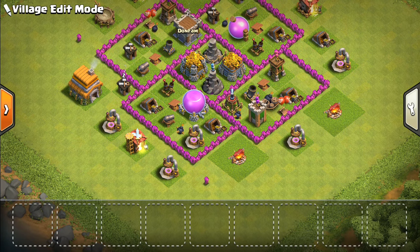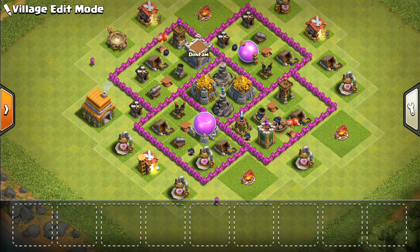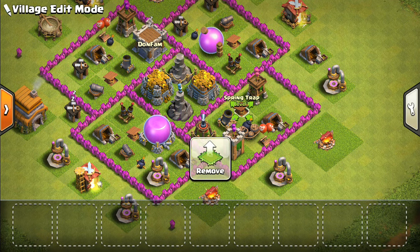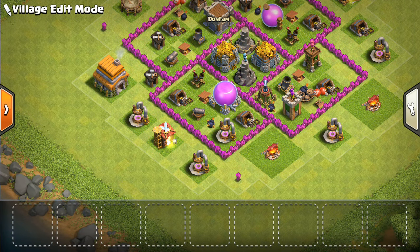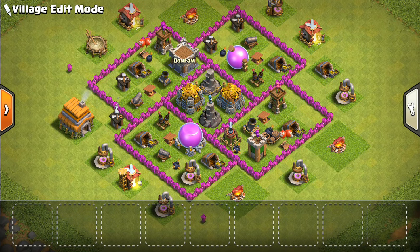The next really important thing is the trap placements. I have spring traps and bombs. The spring traps are in between the archer tower, the mortar, and the air defense. The reason they're set up like this is because hogs are sometimes prevalent since you're getting attacked by higher Town Hall levels, so it's important to have those spring traps set up for the troop pathing that will follow. It's a great way to sometimes ruin someone's day who thinks it's an easy three-star by knocking out the majority of their attacking force with those spring traps and giant bombs.